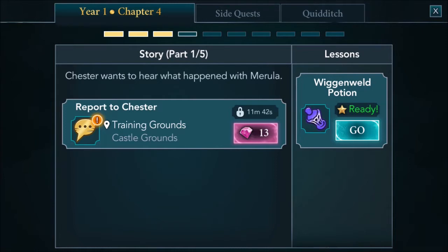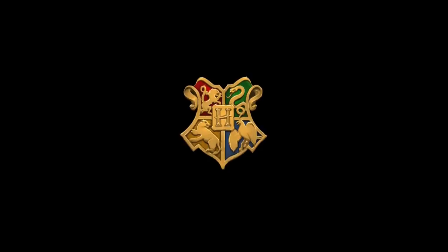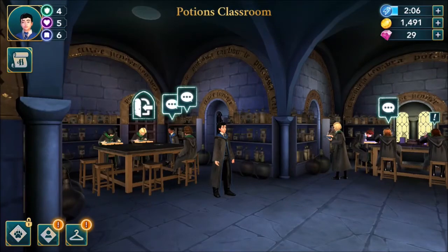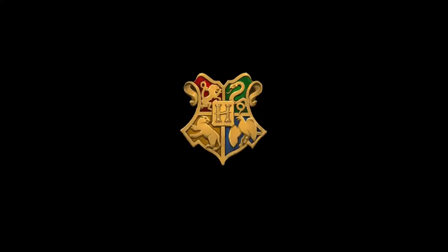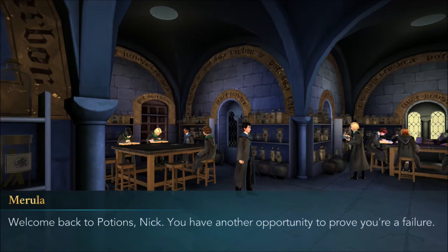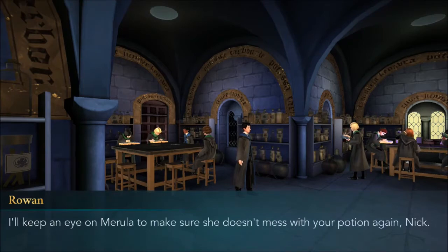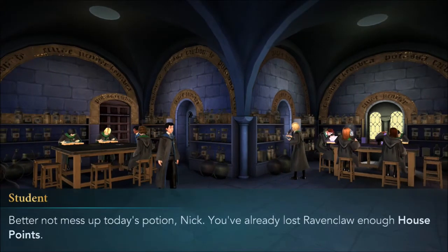I still need to do that Chester thing. Let's go — Wiggenwelt potion! Welcome back to potions, Nick. You have another opportunity to prove you're a failure. Nice to meet you too, Merula. I'll keep an eye on Merula to make sure she doesn't mess with your potion again, Nick. Thank you, Rowan — you're nice. Better not mess up today's potion, Nick. You've already lost Ravenclaw enough house points. I gained more points than all of you. Half of the house points are mine now.